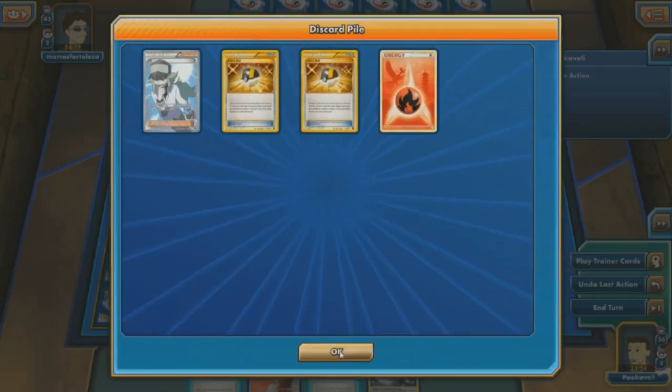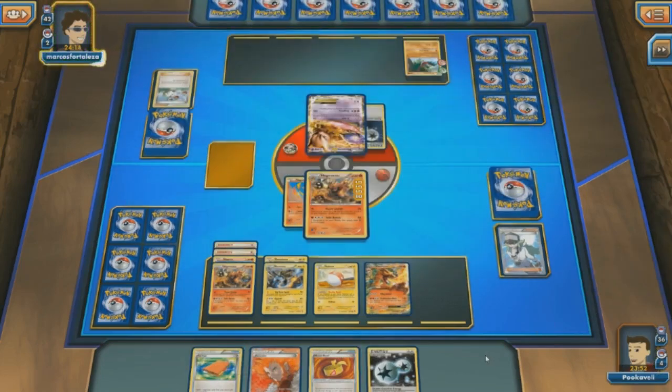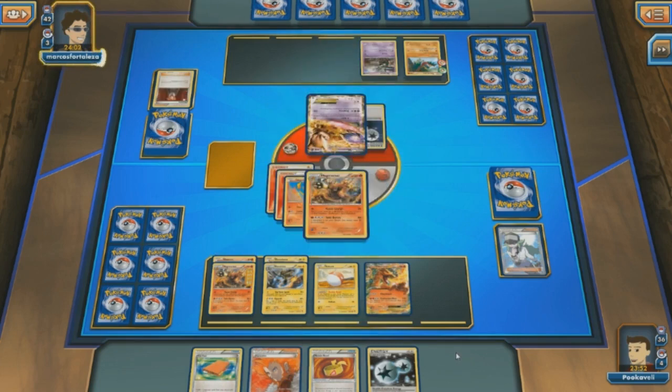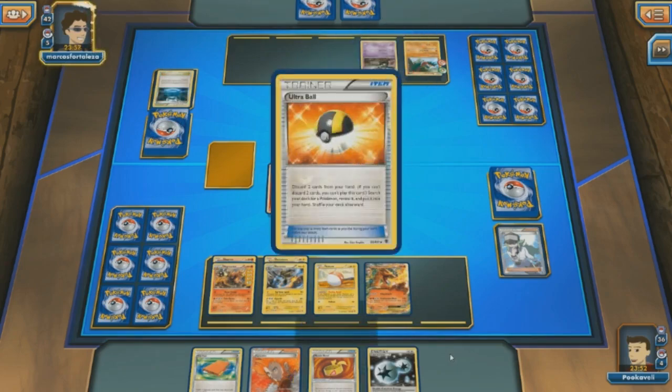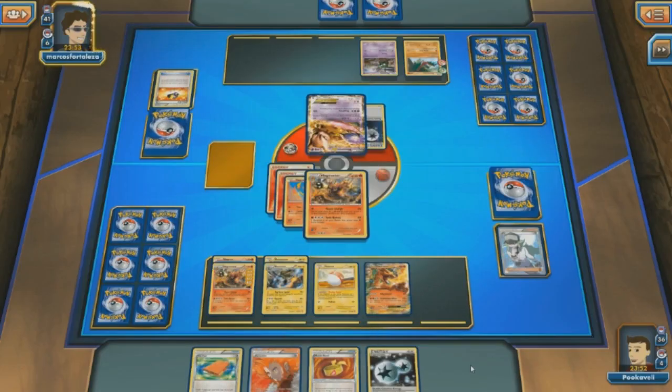Going to go ahead and attach the second Fire Energy to the benched Magmortar, since the active one is pretty much guaranteed to go down. Throwing down the Charizard just in case — we can always open up an option for a Blacksmith. If my bench Magmortar somehow gets knocked out, with the DCE and the Muscle Band, could power up Charizard for a Combustion Blast. There we do see a Lysander, so looks like Magmortar is probably going to get knocked out.